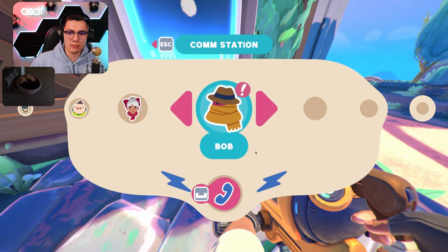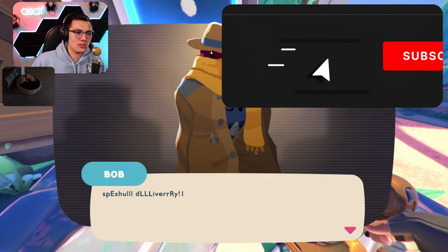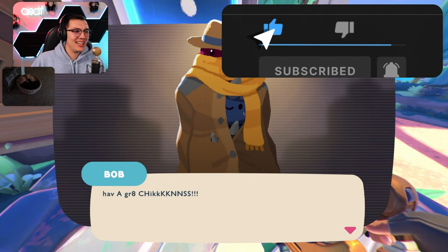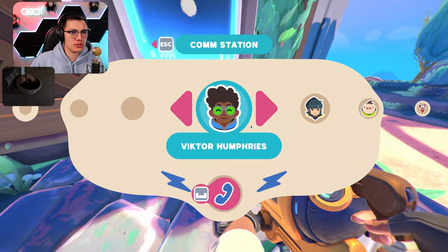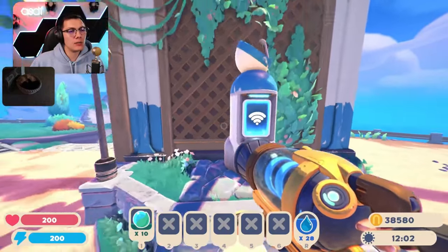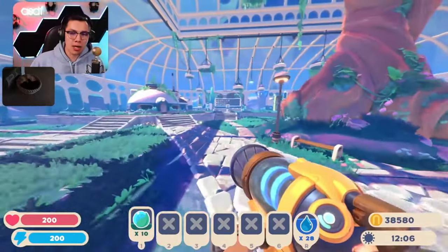We've got a call from Bob coming through. I think we're back up now. Special delivery! There are rock slimes in there now. Now available on the Fabricator: Rainbow Lumps. So we got... We got a teleporter. We got a super hydro turret.